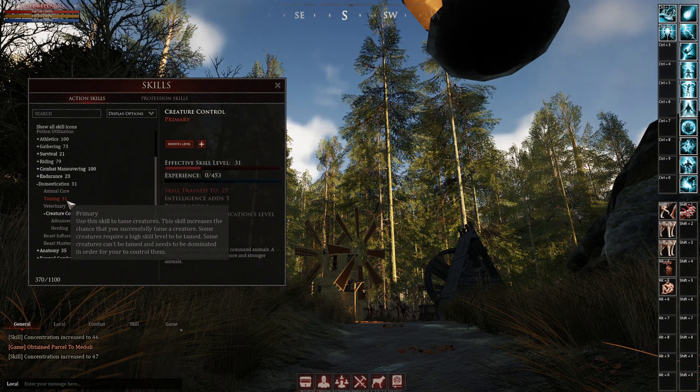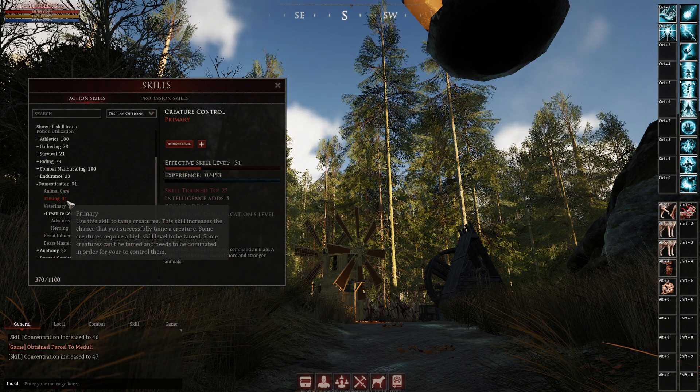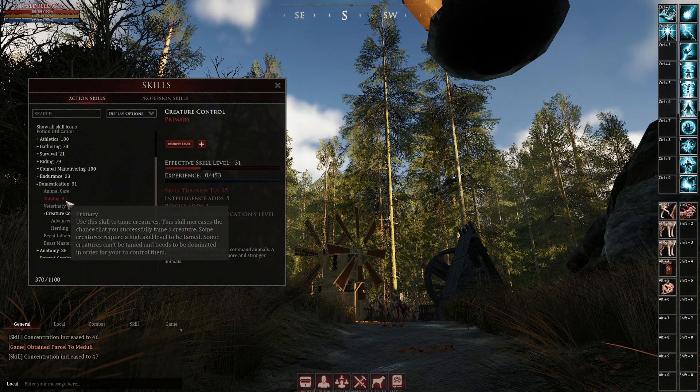Here is your first trick. The minimum skill you need to tame any horse in the game with ease is 51 — then you could tame any horse, no problem. Some people say you could drop it down to 47 or 45, but you'll have a little bit of trouble if you want to get the maximum amount of points out of it.